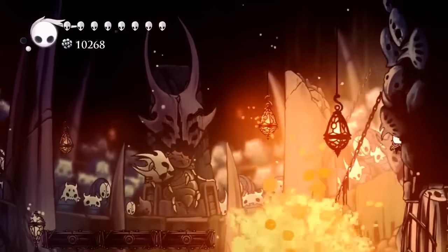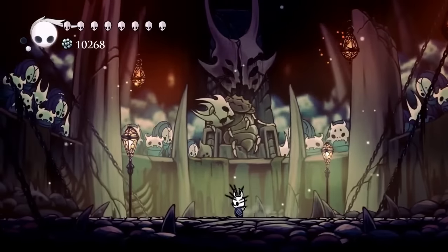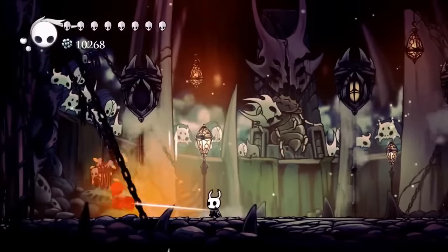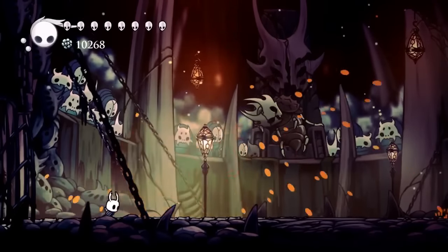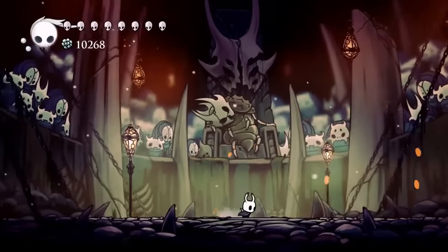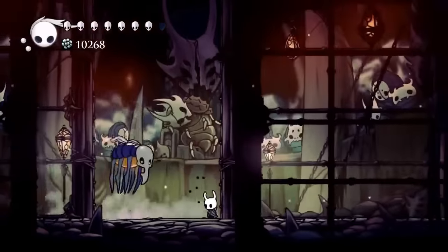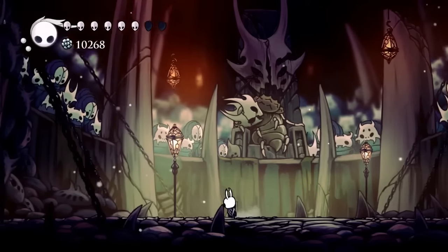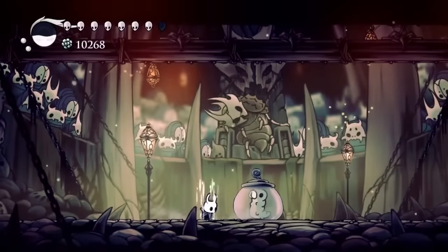You can jump off to the sides and wait for those to explode — that's one way to do it, you don't have to do it that way. These guys are kind of annoying because they come out fairly quickly and take quite a few hits, especially without unbreakable strength. Just keep hitting them, knock them back — one hit, then turn and hit again, over and over. It does help a lot if you have the shade cloak.